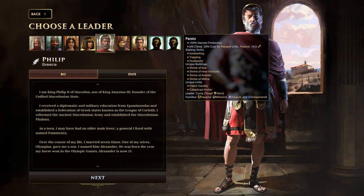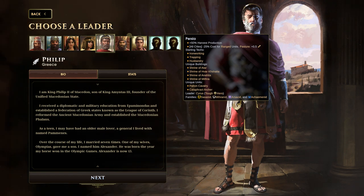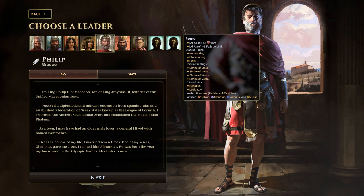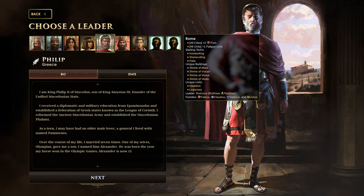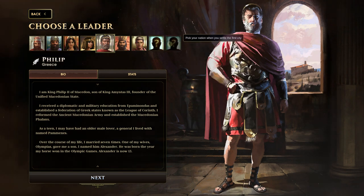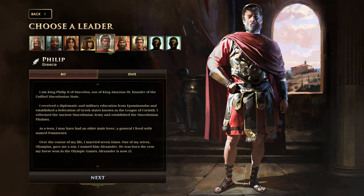Persia has range units and plus 50 percent harvest production, which can be very powerful early on as you're trying to grow fast. Rome is of course military — if you like that side of the game, probably choose the Romans. You can also let the game choose for you, or wait until you settle your first city and decide based on the terrain.